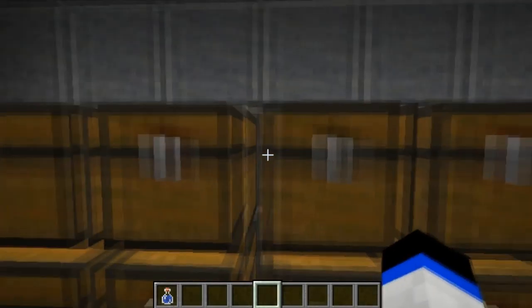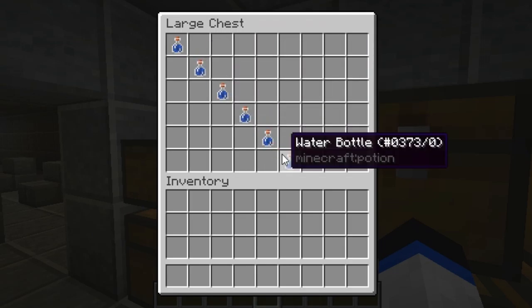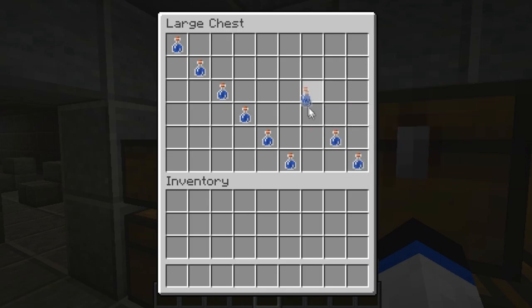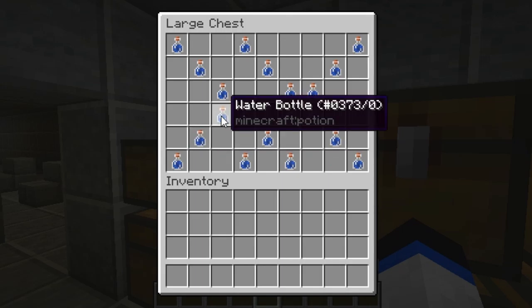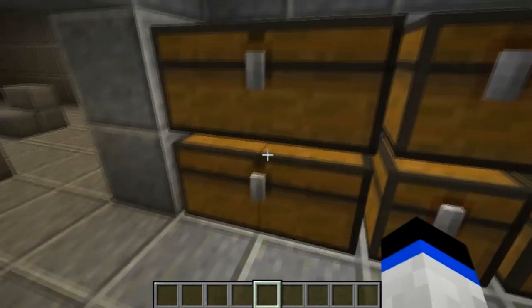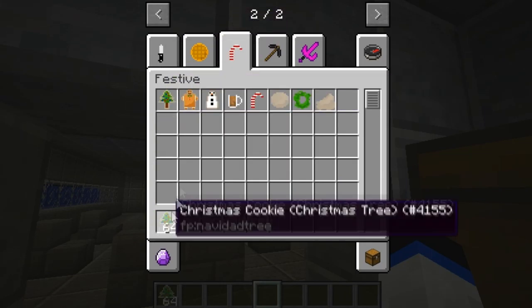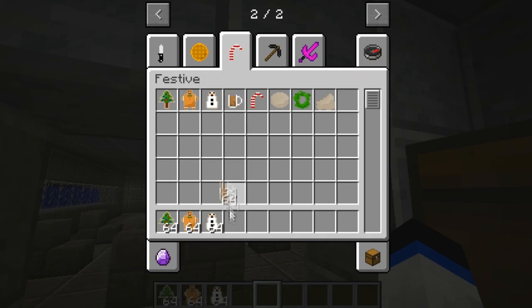Water bottle — I'm just gonna make designs out of it to make it cooler. That looks nice. So we have water bottles there. We're also gonna have like a farm. So we're gonna have like a festive chest — you gotta get festive up in here.